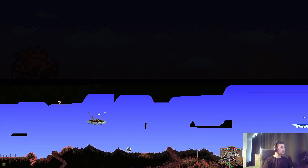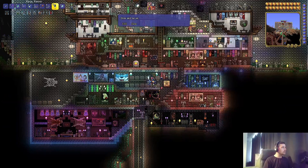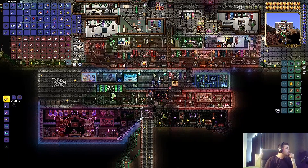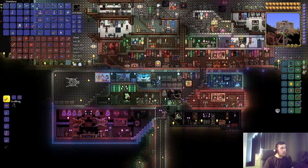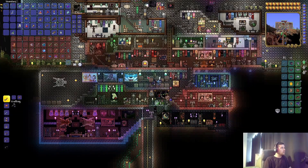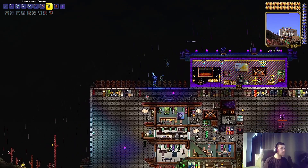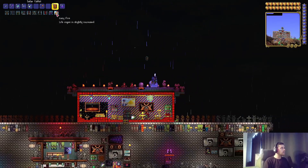I think it should be around this high. There are even a few things we can do to increase the spawn rate of these things, which I'm gonna do in a moment. I'm looking for one specific item to increase the chance that the probe will spawn. We need to start the blood moon, or we can start the solar eclipse. It's 3am — can I not start the solar eclipse? We need to wait.